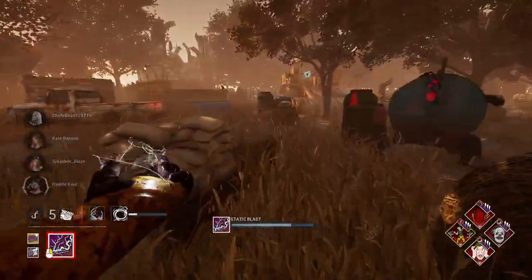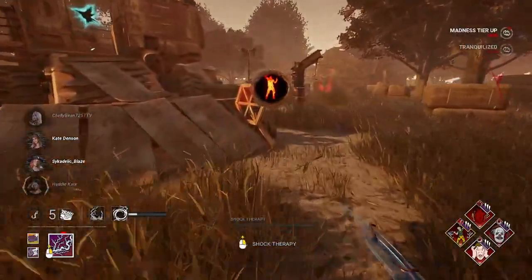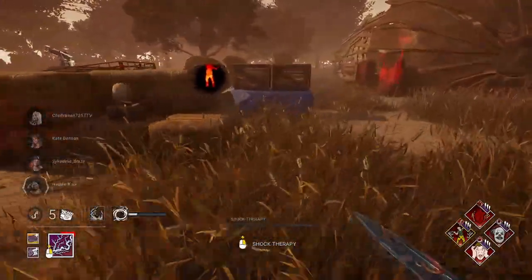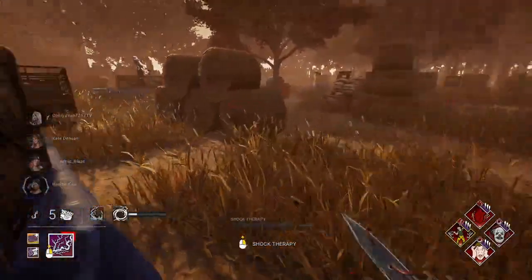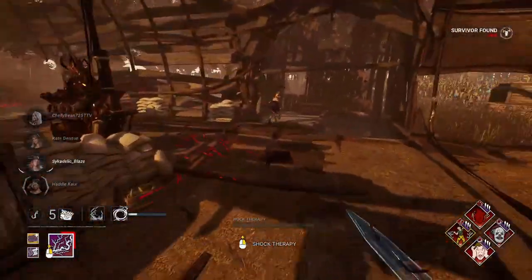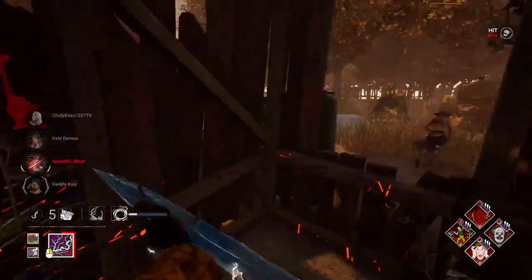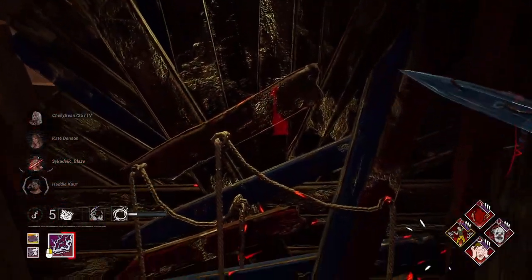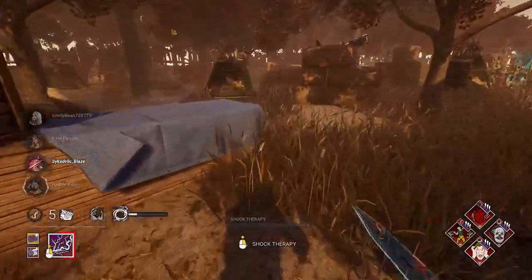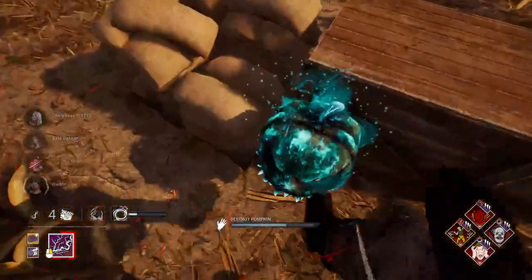We're gonna use Static Blast once at the beginning of the game, and I'm probably not gonna use it ever again, because I need the big terror radius. My two add-ons — they're both the Calm add-ons — they increase the size of the terror radius by 8 and 6 meters when I have Static Blast charged, but decrease it by 8 and 6 meters when I don't.